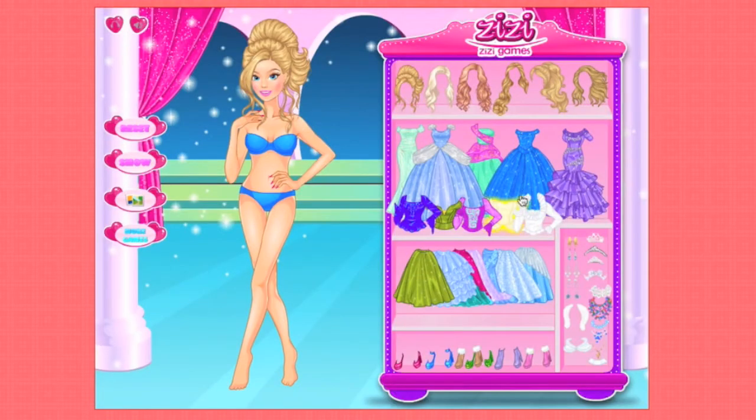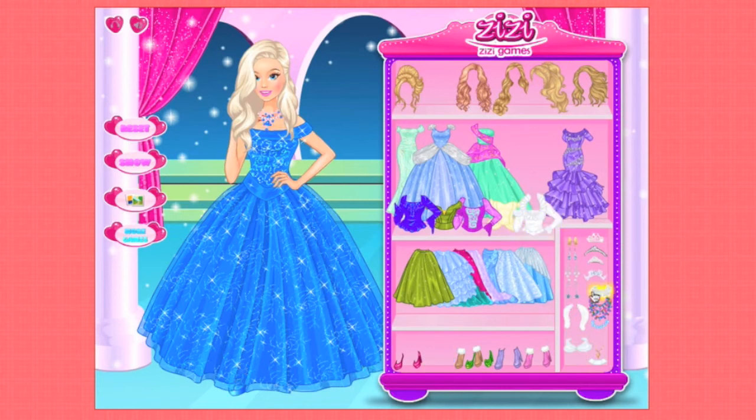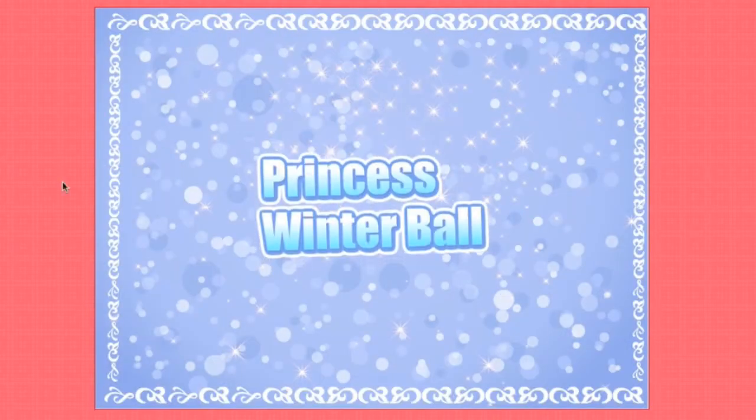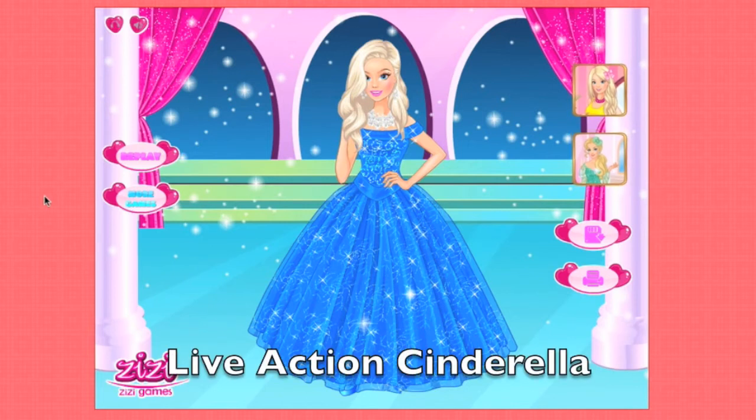Next up, I'm going to try live action Cinderella. Here's her dress — she's got much blonder hair than classic Cinderella — and other than that I actually don't really know what she looks like, so I'm just going to play around with the accessories a little bit and see what I can come up with. I don't want too much going on with her, I want her to be a little more simple, and I think she looks absolutely stunning. If you love her as much as I do, make sure you include live action Cinderella in your top 3 in the comments below.